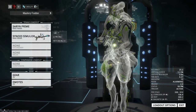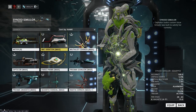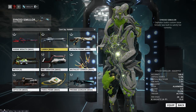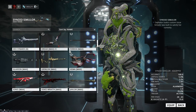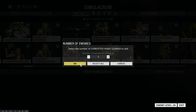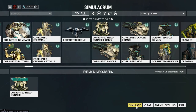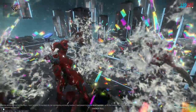Even with the extra four Forma on the Tonkor, that's probably the only way you're going to use it now, and even then there are still better weapons to use. To show that the Synoid Simulor is not dead even after the change — like I said, it's still going to be super-duper strong with Mirage especially because of her clones' multishot.